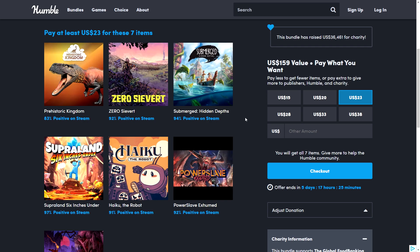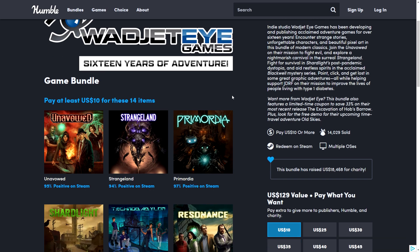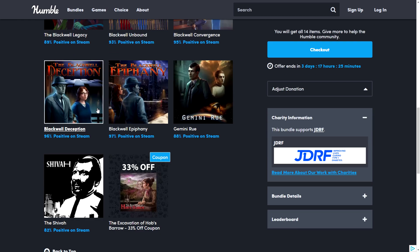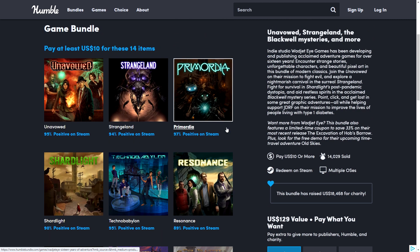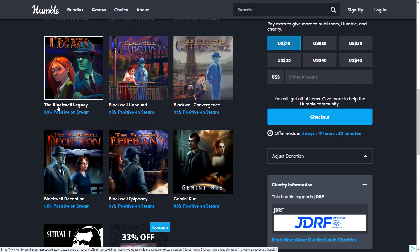There's also the Widget-i bundle — point-and-click adventure style games. $10 gets you everything. If you like these old-style games, it's worth a look. I've only played Primordia and I've heard great things about Unavowed, but apart from those I haven't played the others.